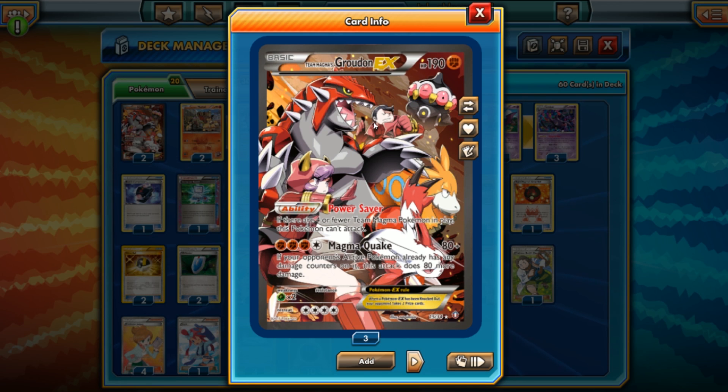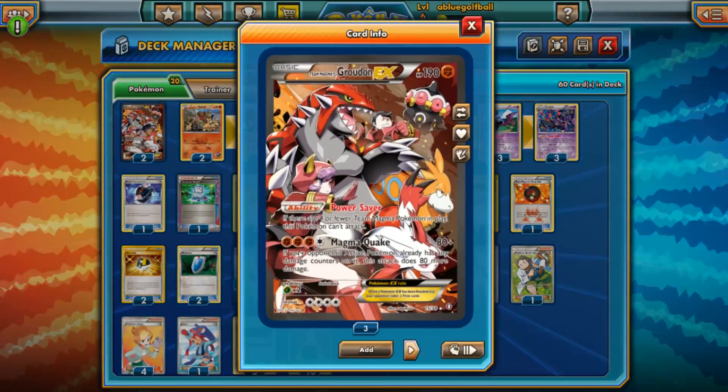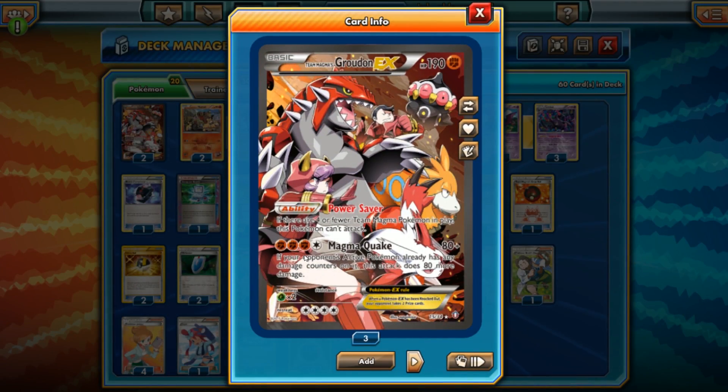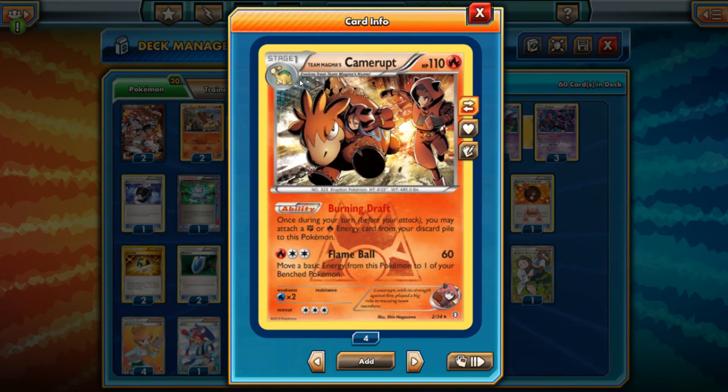This deck is so packed that we might not need Muscle Band, and we might not need any special energies. I tested this deck with Strong Energy, Double Fighting Energy, Team Magma Fighting Energy — all these special energies. What I found was they're actually very inconvenient. If you're going to be using Skill Dive with a regular energy, you're wasting your time with Strong Energy and Double Fighting Energy, and they get easily discarded by Enhanced Hammer, Kyogre's Wretched Edge, and a whole bunch of stuff.